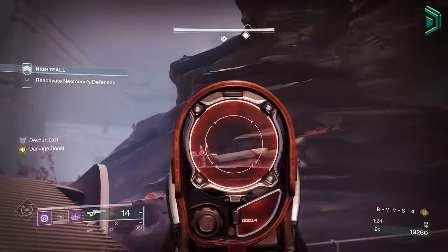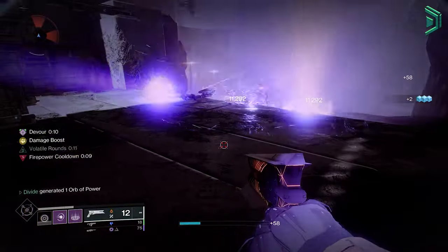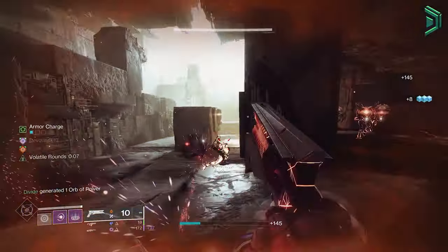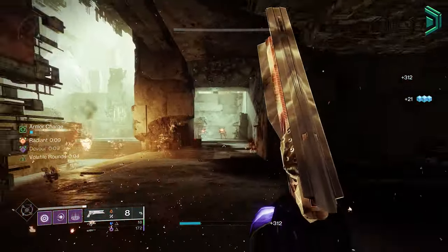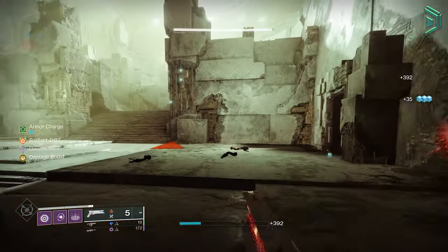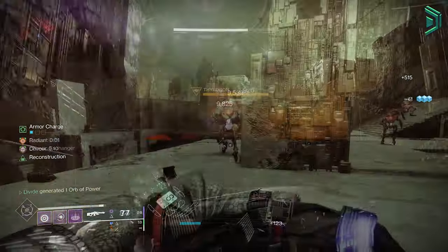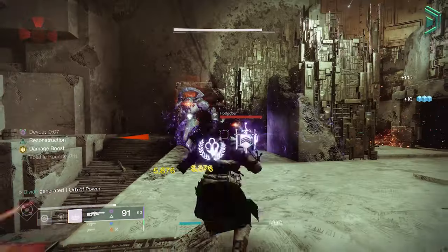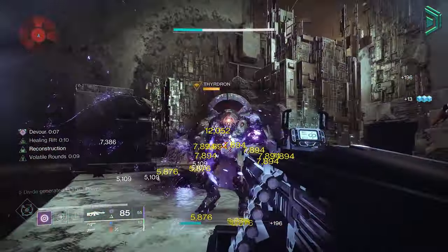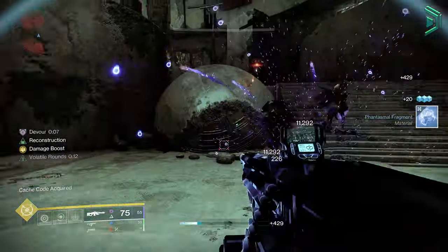The most simple way to explain how this build works in all types of content: you basically hold and charge your Void grenade, throw it at a group of adds to kill them. This gives you Devour, spawns an orb for additional benefits, and then you run around killing everything with the loadout of your choice. All kills while Devour is active will refresh your health and grant grenade energy. I would use those excess grenades on ad clearing or boss damage — if the boss sits in the grenade long enough you'll actually get that grenade straight back, thanks to a few subclass fragments and armor mods.